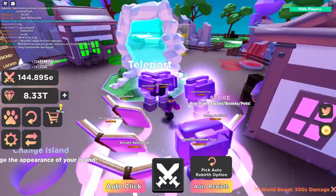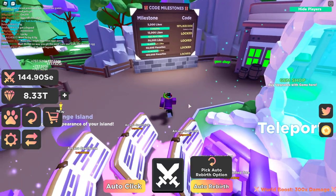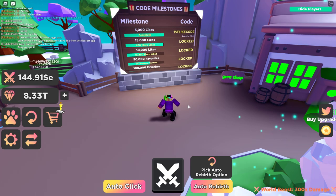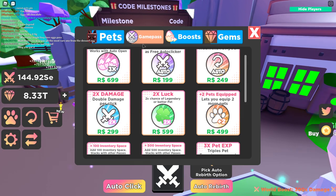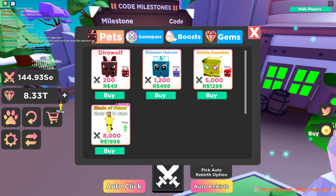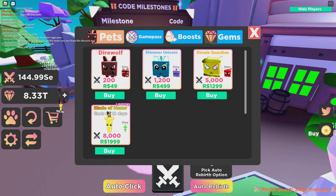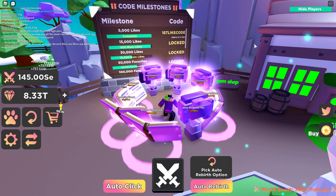There are some new codes I'm gonna show you — actually one new code — but first, there's also a new limited time pet you can buy for 2,000 Robux. It does 8,000 battle damage and it's called the Blade of Honor. So if you have a lot of Robux you can go ahead and get that limited time Blade of Honor pet.